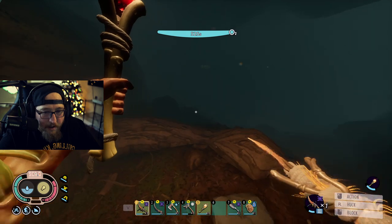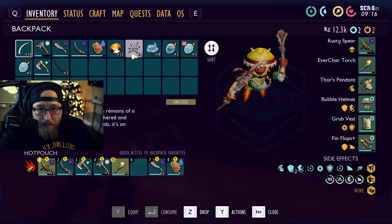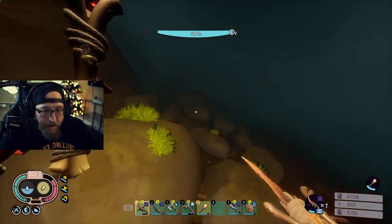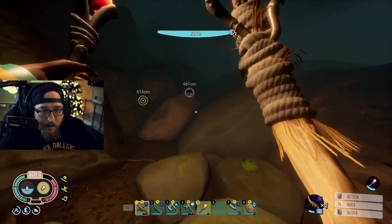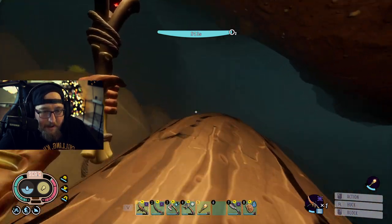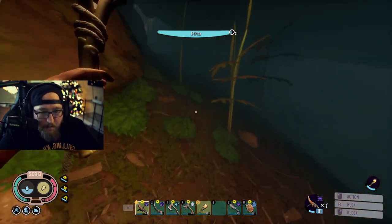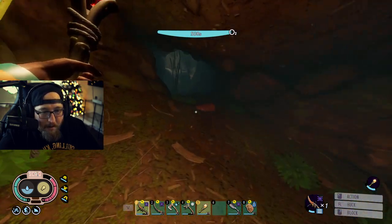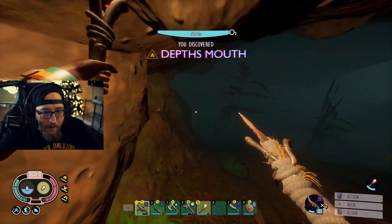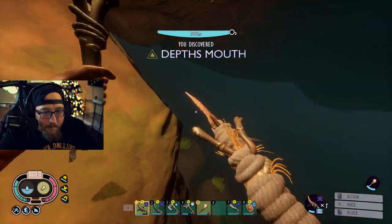Looks like we got everything, guys. We wound up with 13 scales and 15 sunken bones, which is a pretty good haul, honestly. Another place you're going to find sunken bones is in treasure chests in the sandbox and in the charcoal pit — you'll see the little sparklies and you've got to dig up the chests, and that will get you some more.